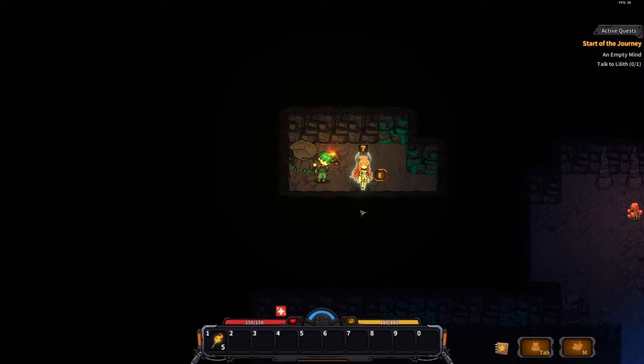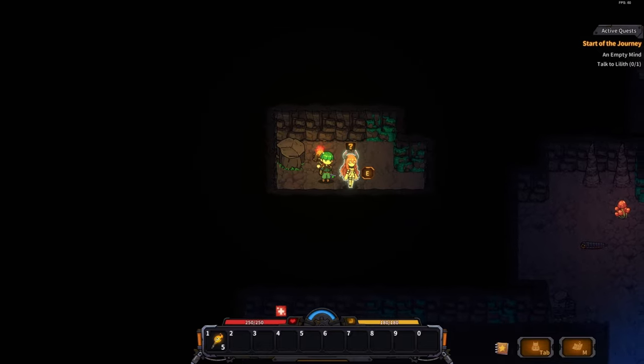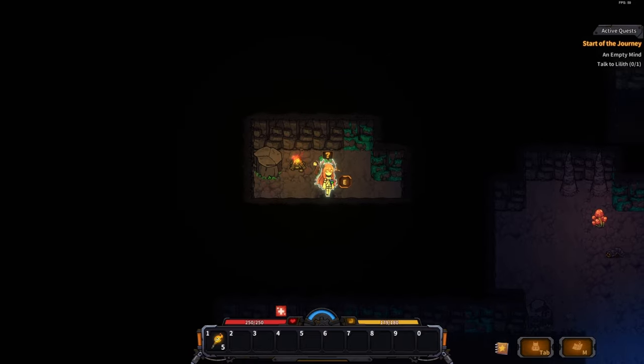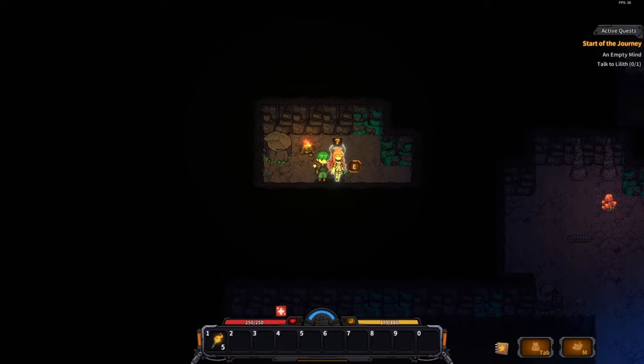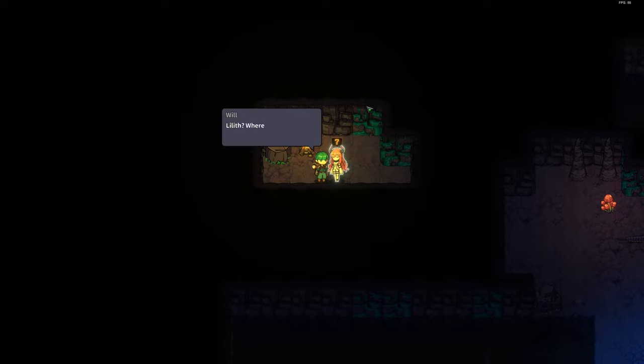WASD to move, and here's the music. I've got to fight — I can punch a rock. I have to hit the E key. There's a main quest called 'Empty Mine,' and then Lilith appears. She mentions a 'restrictor' that hurts. My character's name appears to be 'Will,' and she says this is 'Undercore Level One.'